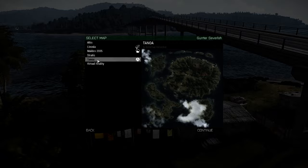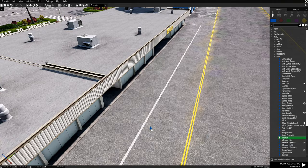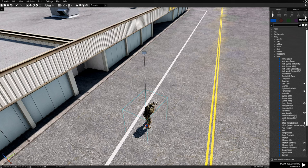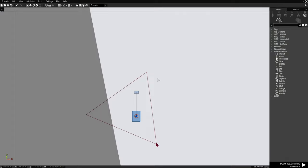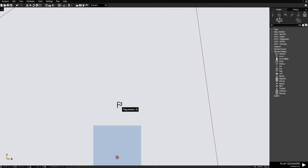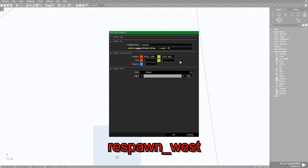We're going to go to Tanoa and navigate to this location. We're going to choose a Rifleman from the Blue Force side — that'll be our player. Next, we're going to go to Markers, which would be F6 at the top right, scroll in, and choose a flag marker. Place it in front of the player. Double click the marker, and at the top under the variable name, we're going to type in respawn_west.